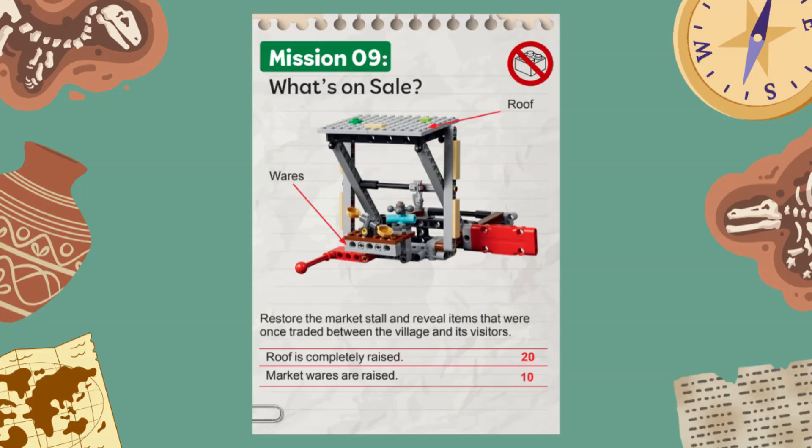This mission represents a historic market stand for trading items between villagers. This mission has two parts. You score 20 points if the grey roof of the market stand model is completely raised at the end of the match.